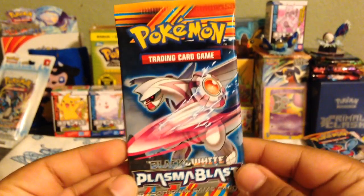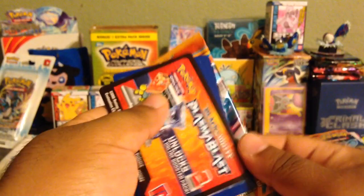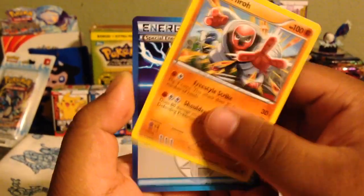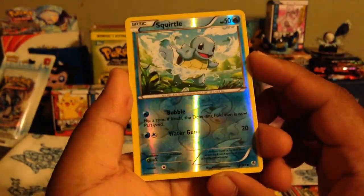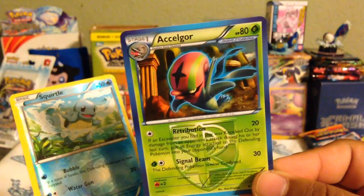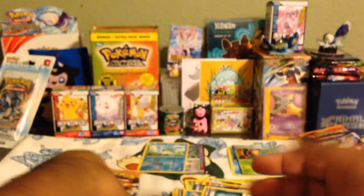Alright, so here we have Palkia. Let's open this Palkia up. So here we have a Surskit, Aeron, Drifloon — really like that iron, always like that iron. Kangaskhan. Plasma Energy, a Tortuga, Silver Mirror, Squirtle Reverse. It's weird how off-center this one is. And the rare for this pack is an Exiligor. I've had that Exiligor so many times — it's probably my third. It's okay. I've got that G-scope, that G-scope is always lovely.